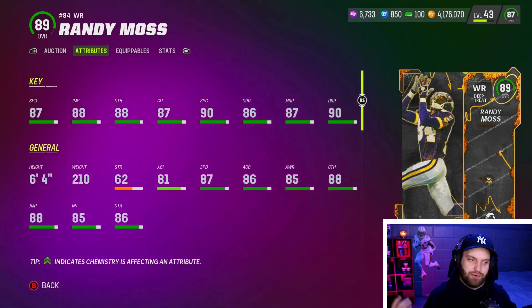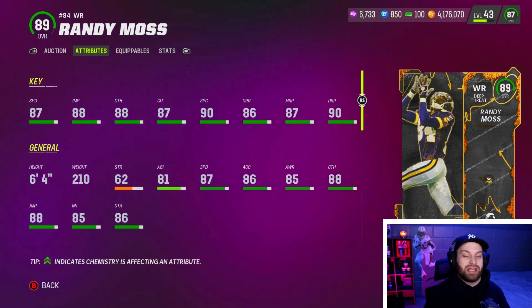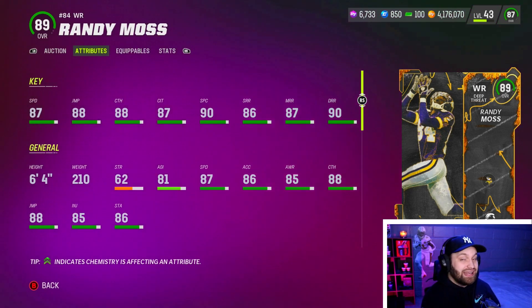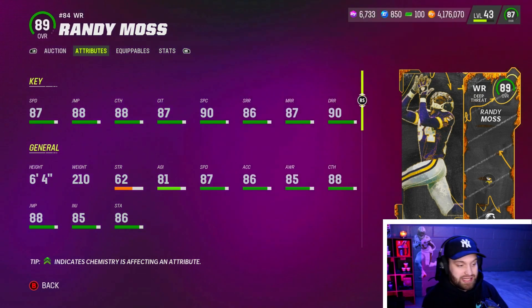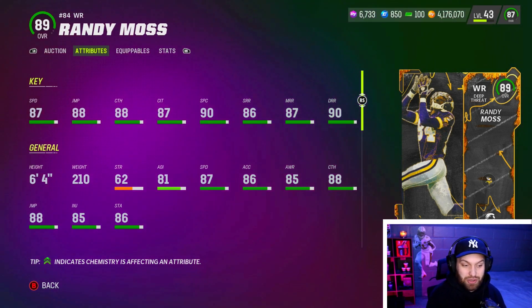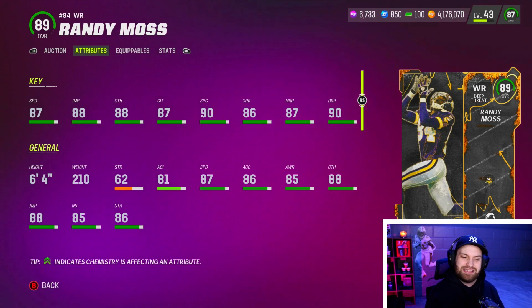At number four we have Randy Moss — six foot four, obviously an animal. He is 87 speed, so we're starting to hit that 88-89 speed range for a lot of these receivers. I've seen a lot of even really good players start to move on from Randy Moss, but I absolutely love him. I have noticed he hasn't had the craziest separation for me on a lot of routes though.